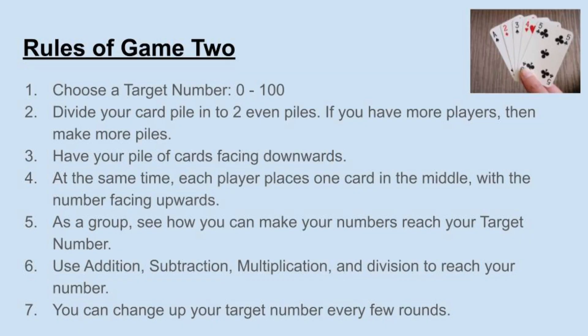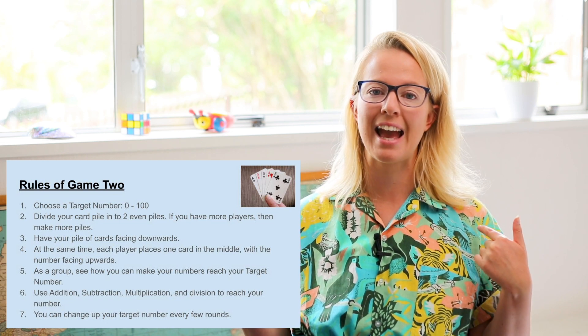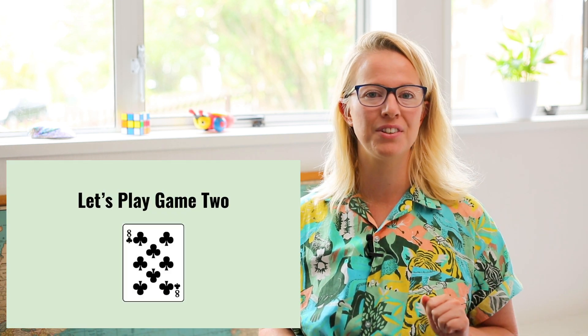Let's move on to the rules of game number 2. Choose a target number between 0 and 100. Divide your card pile into two even piles. If you have more players, make more piles. Have your pile of cards facing downwards. At the same time, each player places one card in the middle with the number facing upwards. As a group, see how you can make your numbers reach your target number — use addition, subtraction, multiplication and division. You can change up your target number every few rounds. You're working with the other players as a team, using whichever operation you'd like to try and reach your target number.